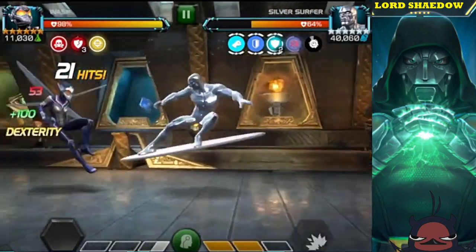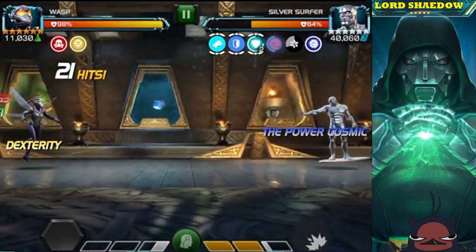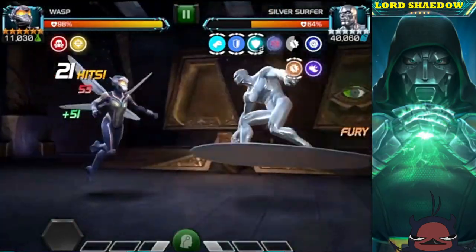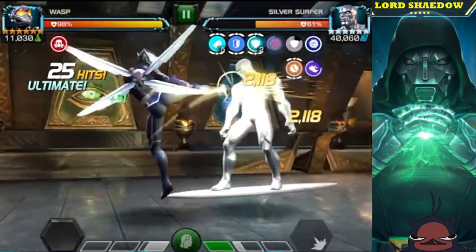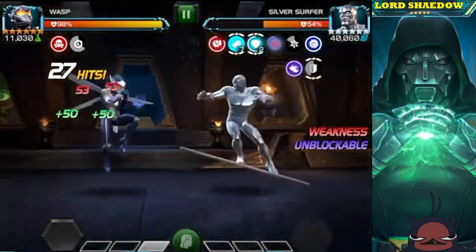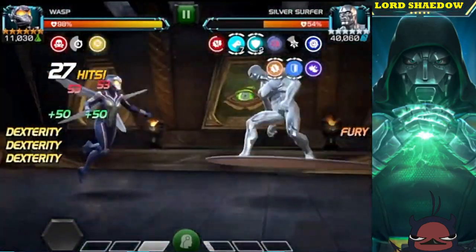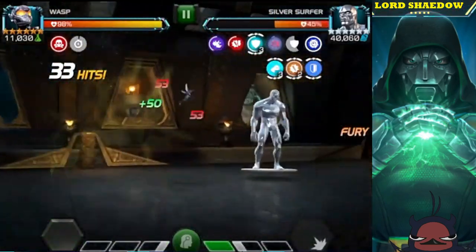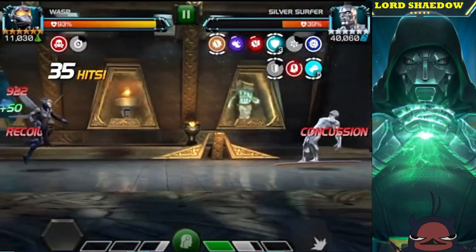The longer that cooldown is, the easier it is for you to knock them out. That means champions that rely on their heavies or have strong heavy attacks work great. Because Wasp can combo into a heavy, she does extremely well — every single combo can include a heavy attack.